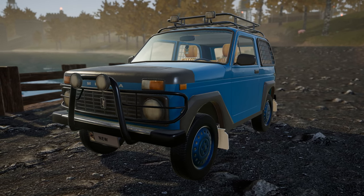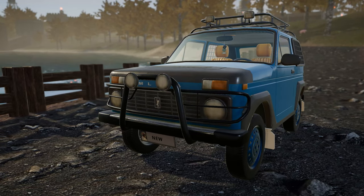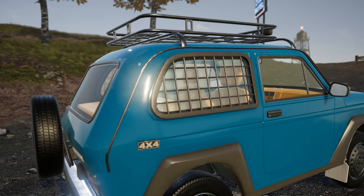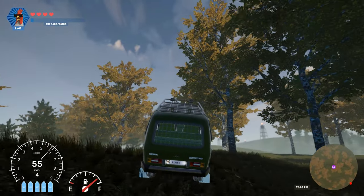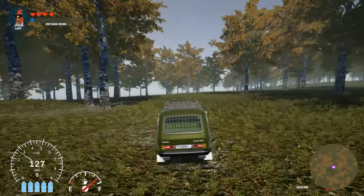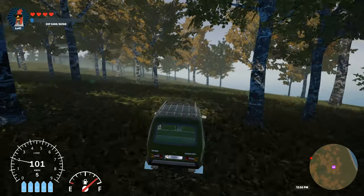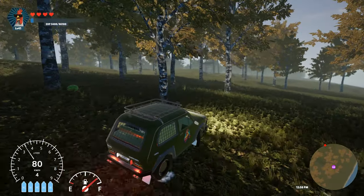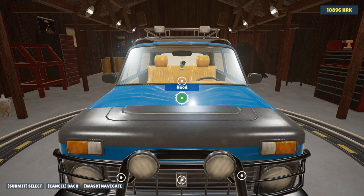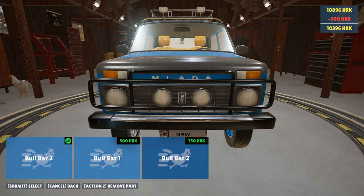We're thrilled to introduce you to the latest addition: the Malada Niwa. This incredible off-road vehicle is powered by a 4x4 transmission, making it one of the best vehicles in the game. With its exceptional capabilities, you can conquer any terrain with ease and speed. The Malada Niwa's 4x4 transmission and high ground clearance make it an unbeatable off-road vehicle, and just like every other vehicle in the game, you have the option to customize both its appearance and performance at Elija's Car Repair Shop.